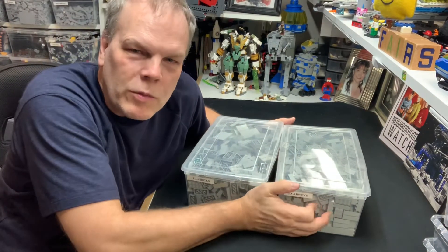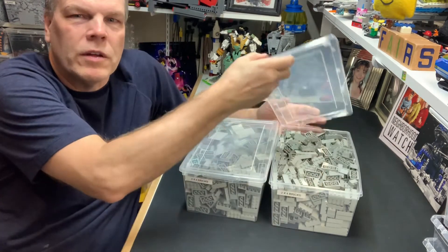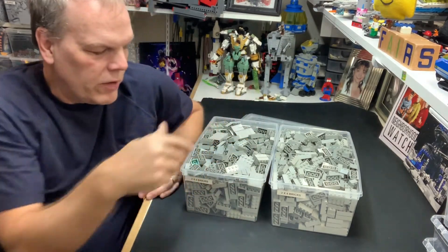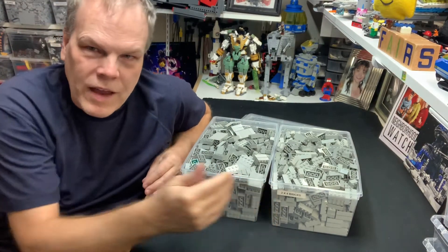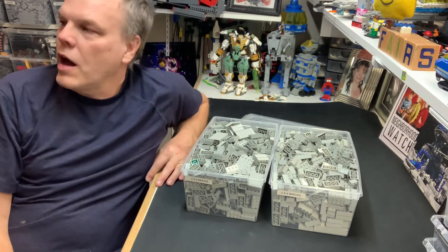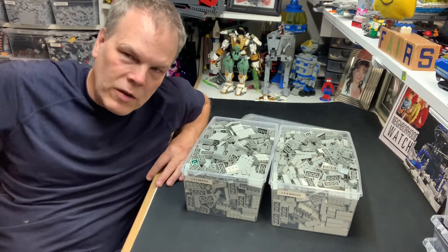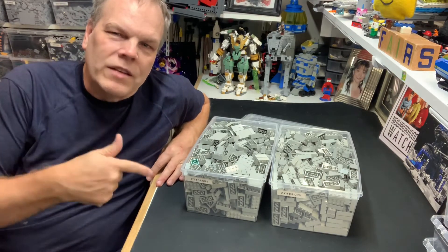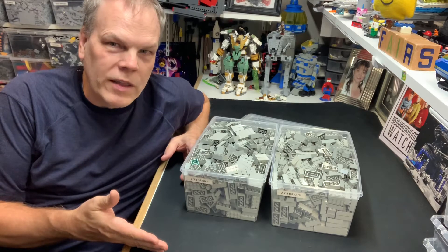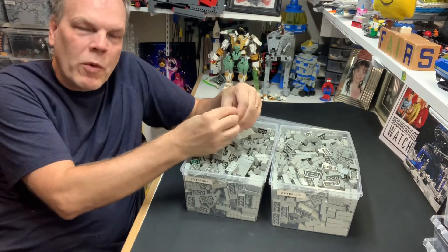I just finished sorting light gray and wanted to talk about these two bins. These are the only two bins that are identical — both are two-by-four gray bricks. Normally I have one bin of two-by-four bricks in black, white, red, blue, yellow, and tan, and any overflow goes straight into the overflow bin. Light gray is the exception.